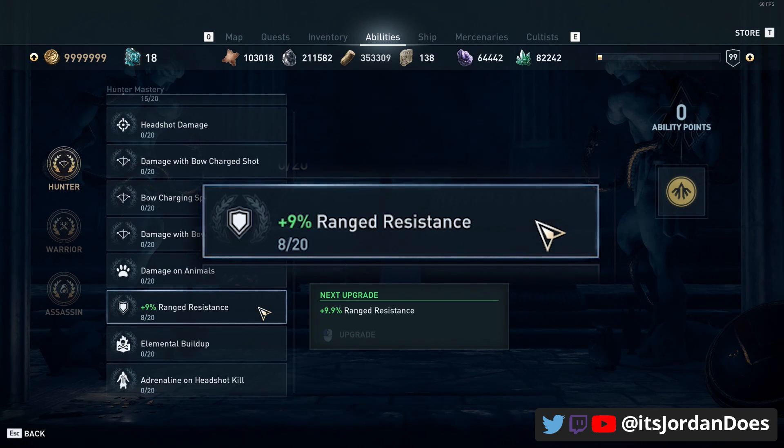Many of those latter masteries are additional ones you can stack on, but focus primarily on crit chance at full health and regular crit chance to achieve the 100% crit chance build.